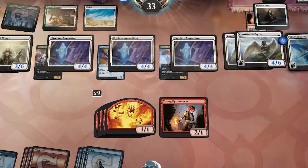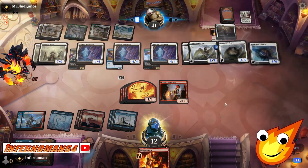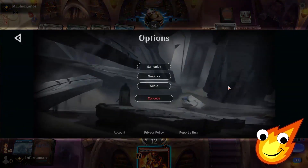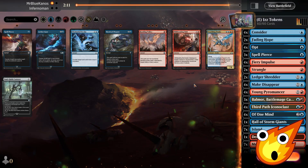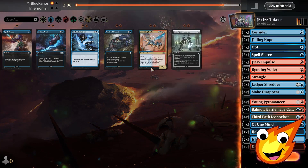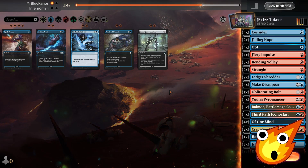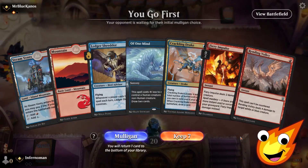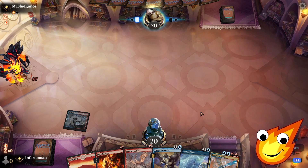Fiery Impulse doesn't hit the Valkyrie, and we're in serious trouble now — there's the Valkyrie again and I think this might be game one for us. Okay, I'm going to concede here because we're not going to be able to fight through all this with the removal we have. So what do we cut for game two? We definitely bring in Rending Volley, Obliterating Bolt, and Crackling Drake. We'll drop Spell Pierce, maybe trim a Balmor, Third Path and Young Pyromancer.